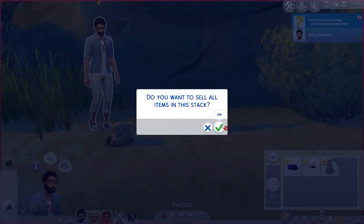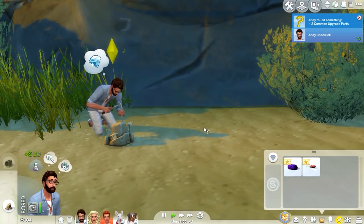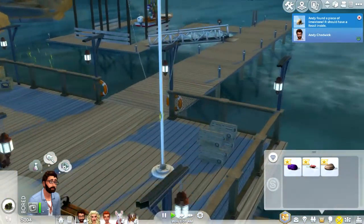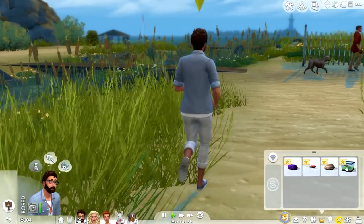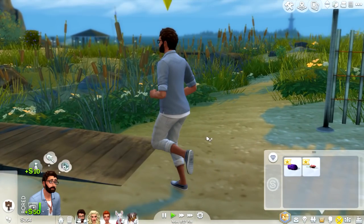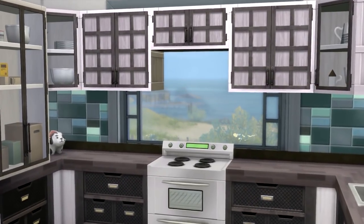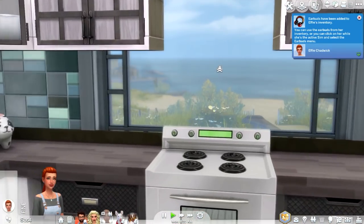Andy just found some upgrade parts — those little piles of dirt are a new thing they added in the patch, because I've never seen that before. I think what we could have him start doing as well is fishing; he just seems like a fisherman. We'll have him start fishing here and there to make some money and sell some fish. I'm so in love with this kitchen — I just really like that it looks out into the ocean.